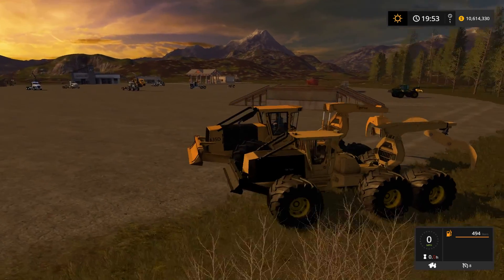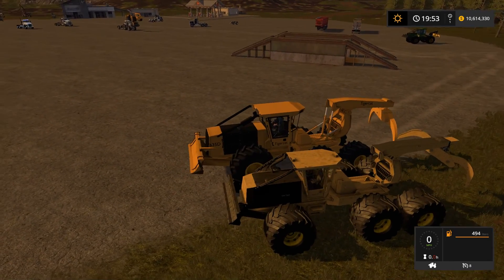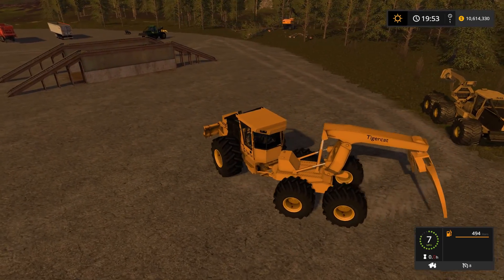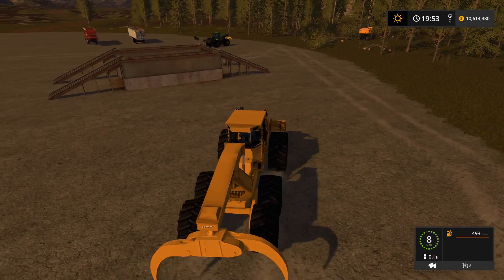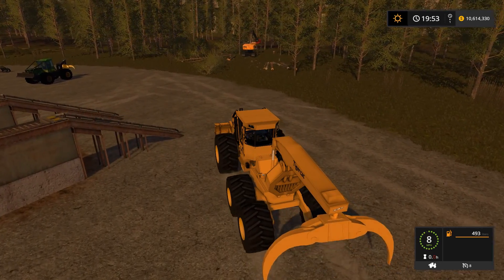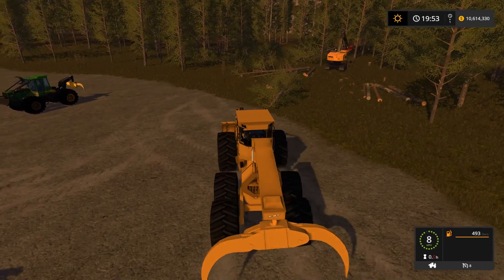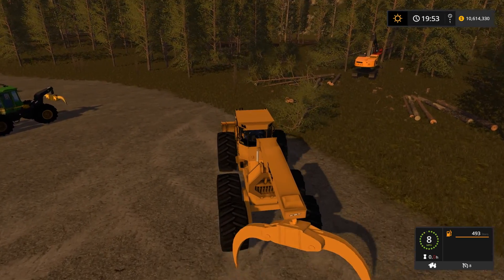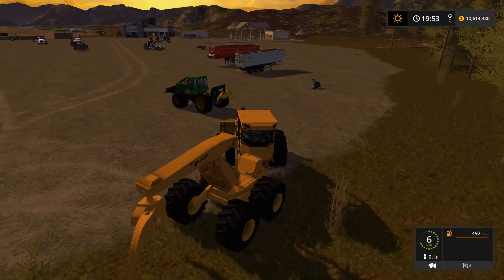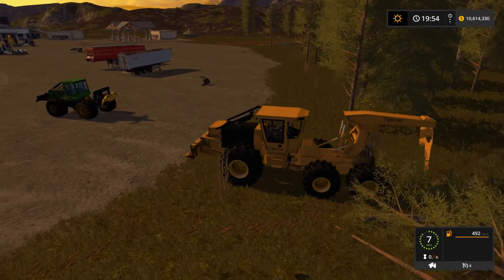I wish they'd had time to put the windows in — that would look nice. Tires look a lot better. Enough of the comparison with the old one — let's go grab some logs. With the speed of this thing it's really going to affect your skidding. You have to make big turns to fully utilize the speed; you can't just zip down and grab logs and zip back. You really have to watch and plan how you skid.